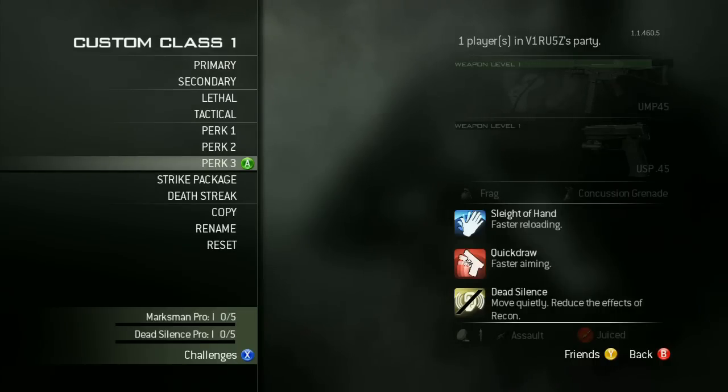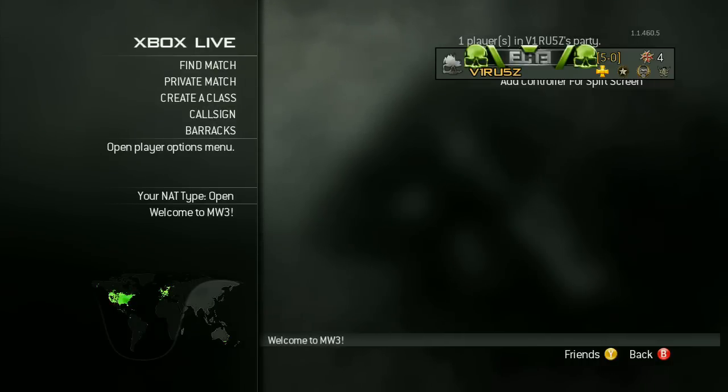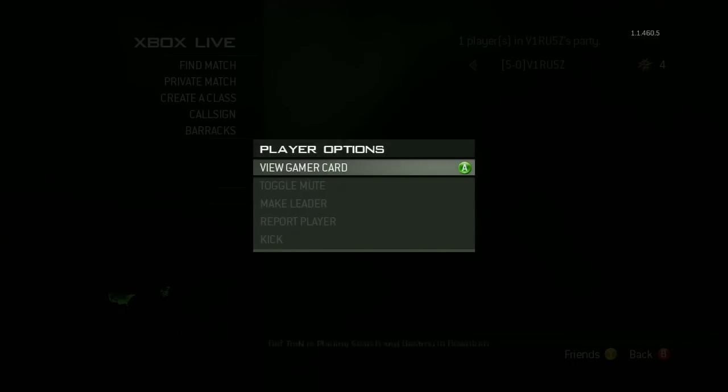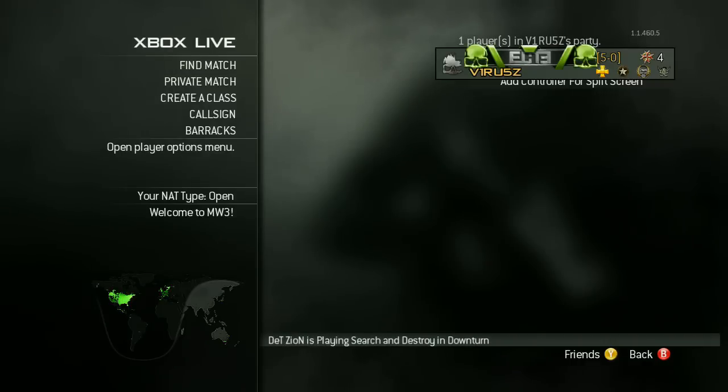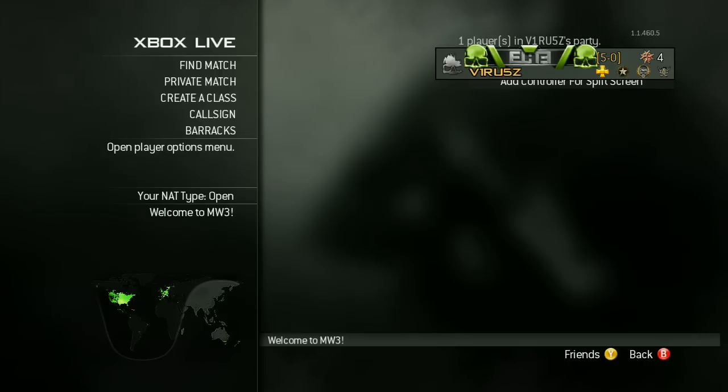Another thing you might not know about is the camo I've got on this UMP, it's called Winter, and this is unlocked by buying the Call of Duty Elite membership for the year. You can also see my title there, which is also unlocked when you buy the Call of Duty Elite membership. It doesn't always come through straight away, but the next time you log on it will probably be there.